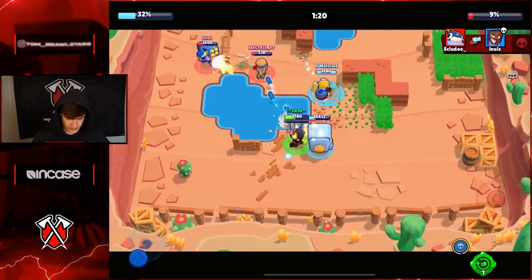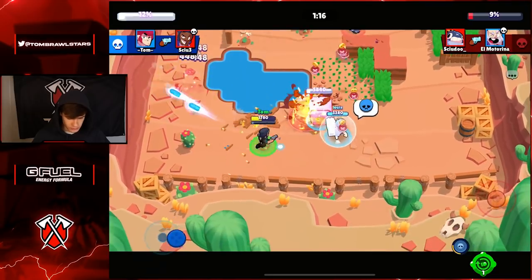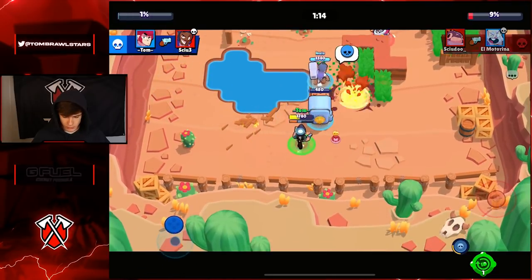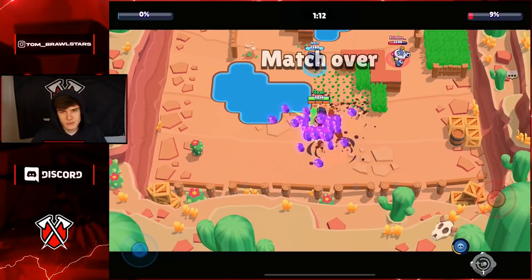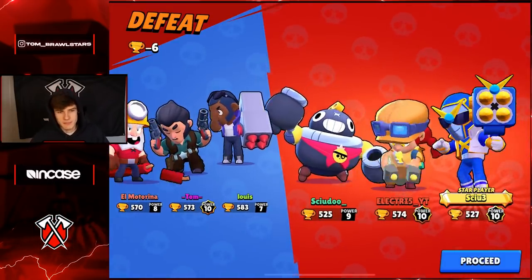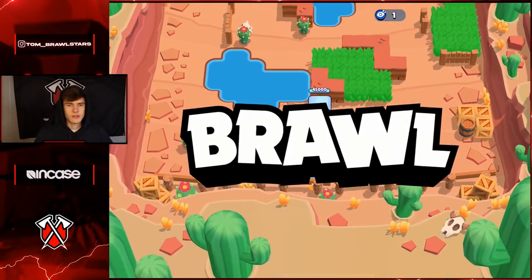Going to take out this Brock - it looks like Jesse is going to go down, hopefully they can get his turret down. We're going to super the Brock here, but this isn't looking good - one more shot and we lose. We managed to lose the first game. Let's jump into the next game.